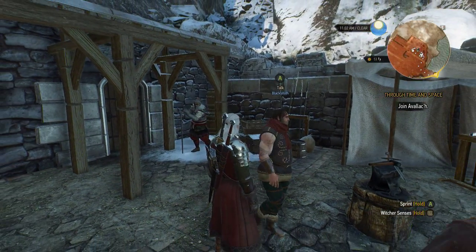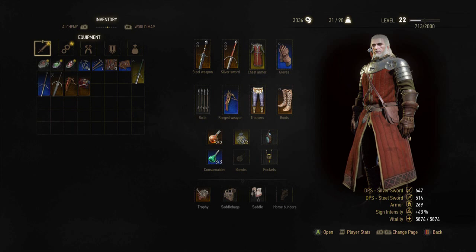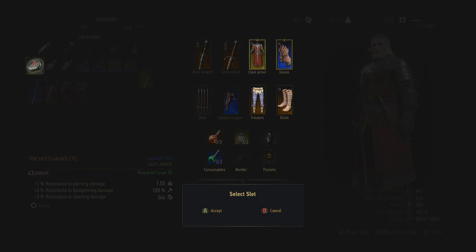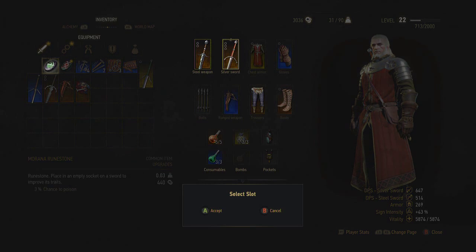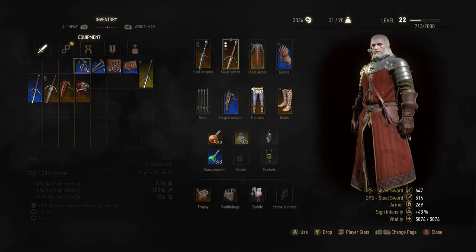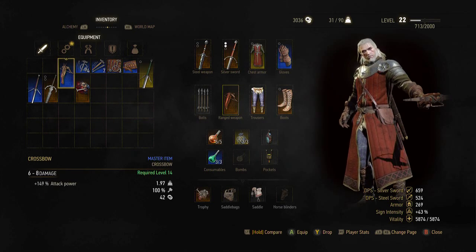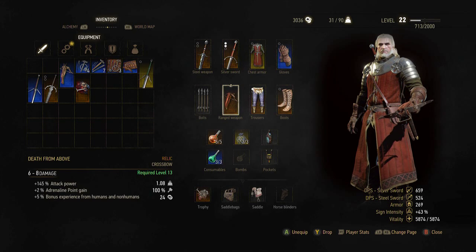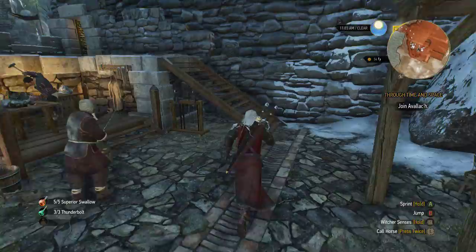I'm really looking forward to the completionist playthrough. Let's throw that into my trousers - I really like these trousers, it would take a lot for me to get rid of them since they give me more health. So throw that in there, this in there - I think that's good enough. Plus 149 attack power, plus 145 attack power - bonus experience, we'll rock with that.